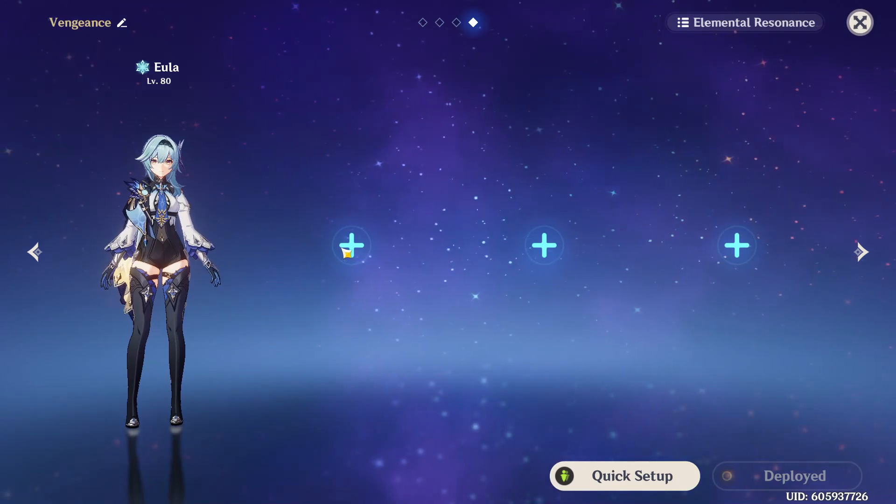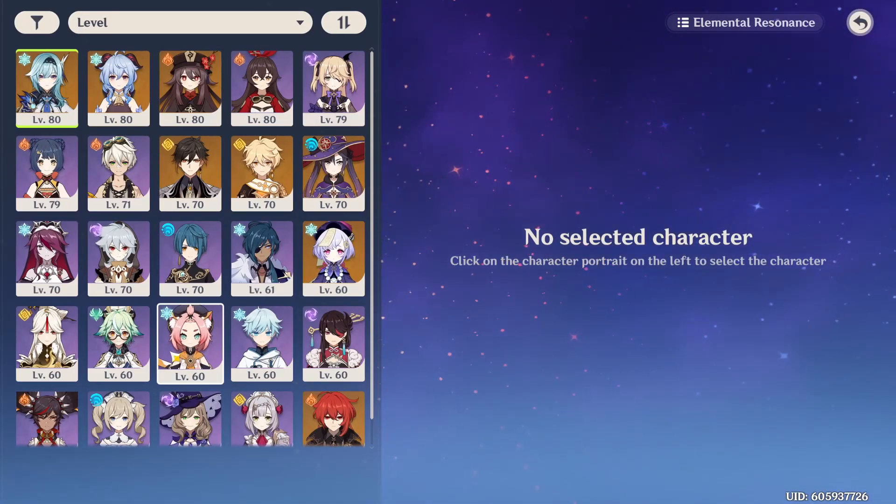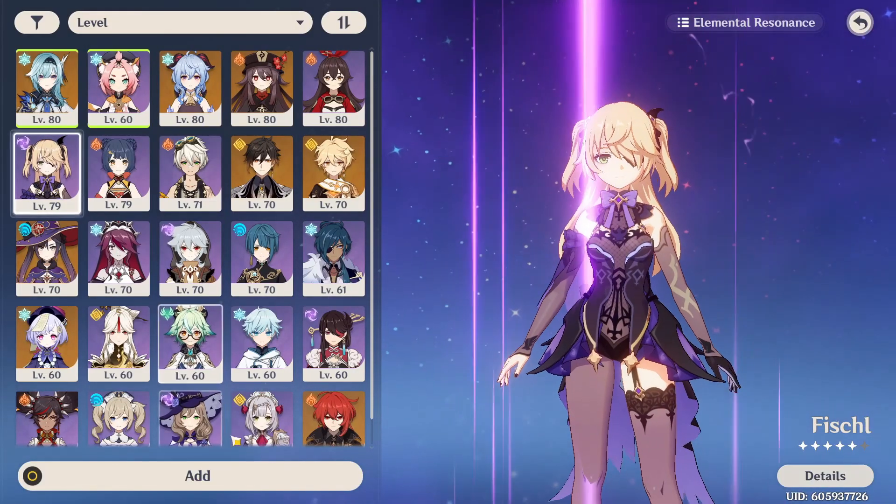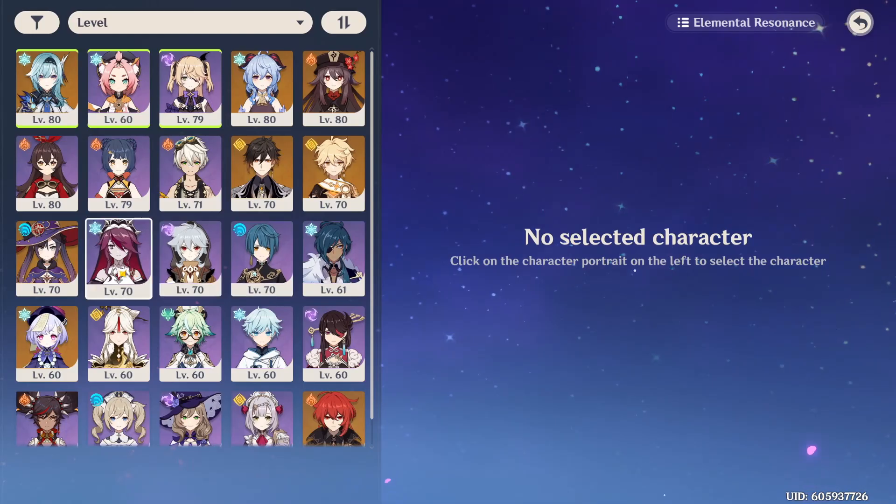Because most of her damage comes from her burst, you always want to run her with at least one other cryo character to generate energy. You also want an electro character to cause superconduct. Her most common composition will probably look like this.